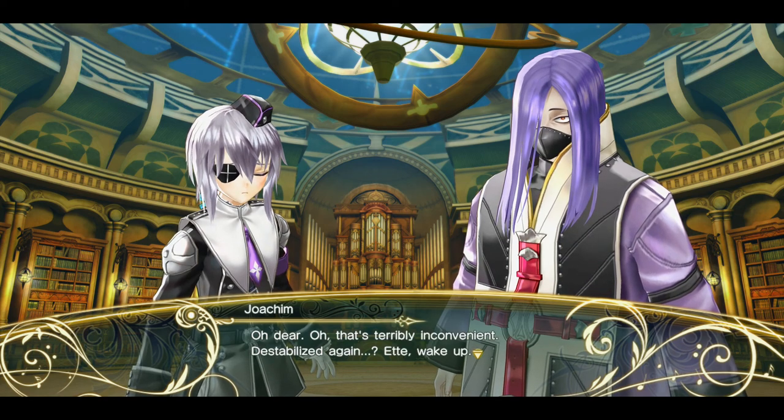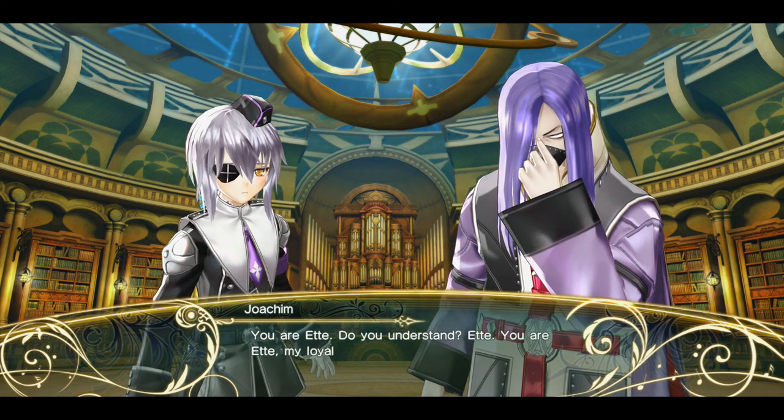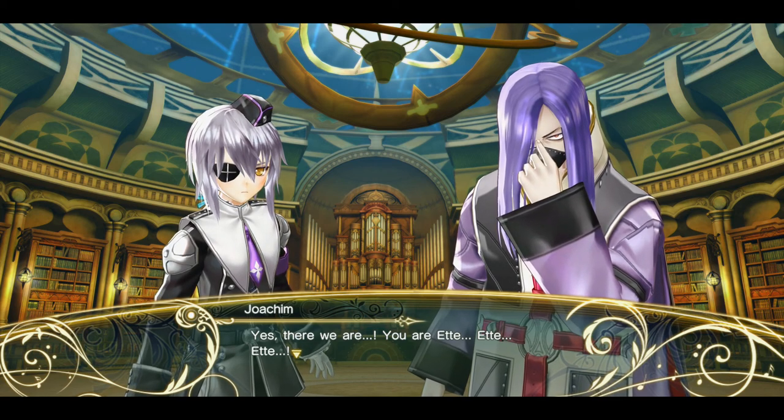Cutscene: The villain notes things are destabilizing again and resets Et's personality: 'Eyes on me. You are Et. Do you understand? My loyal test subject.' Marion replies 'I am Et.' The villain hears a commotion outside and says they must be getting close. Nick wonders if Joachim is the boss fight, noting Zest isn't there to save him this time.